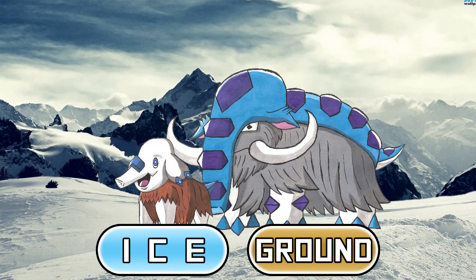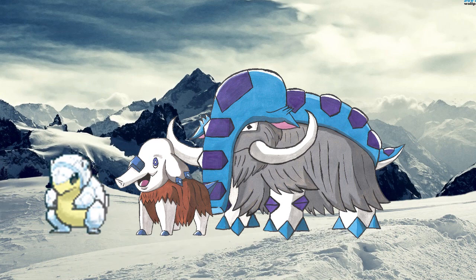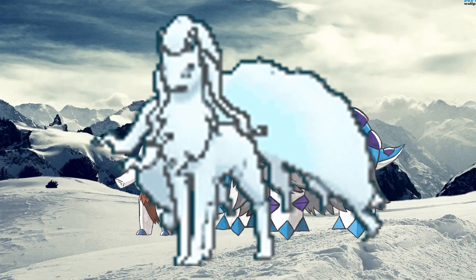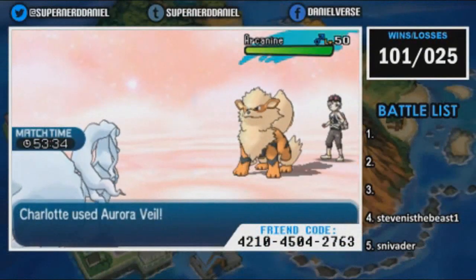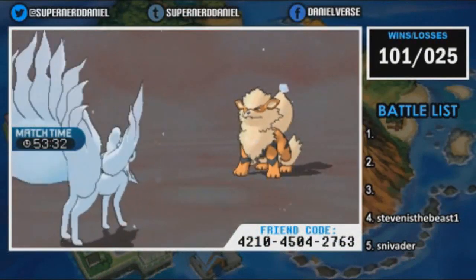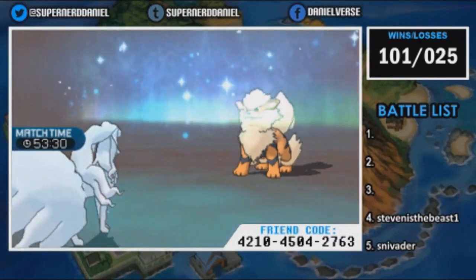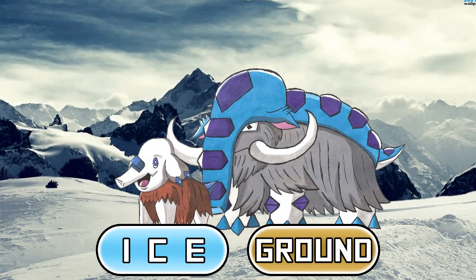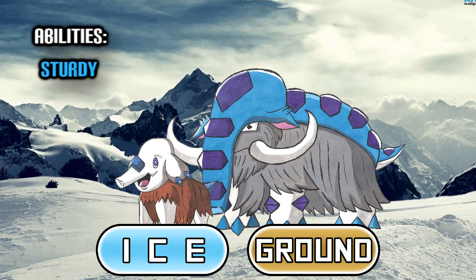We did the random ice typing for the Alolan forms of the Sandshrew and Vulpix lines and those turned out pretty nice. Alolan Ninetales is easily one of my favorite Pokemon to come out of Gen 7, and I've made very good use of Aurora Veil on Twitch to help my sweepers set up. So I can't really see why an Ice/Ground variant of the Phanpy line couldn't also have some success. Just keep Sturdy as its first ability and swap out its hidden ability Sand Veil for Slush Rush, and I think we've got a real winner.